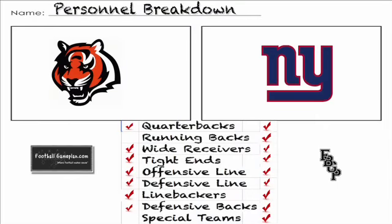Looking at the personnel breakdown in this ballgame, I think this is an even matchup top to bottom. The Bengals offense will look like the Steelers offense to the New York Giants. The reason I gave Andy Dalton a check — I'm not saying he's better or equal to Eli Manning. I'm saying he's not a detriment to his team's success, so look for a close ballgame between these two teams.